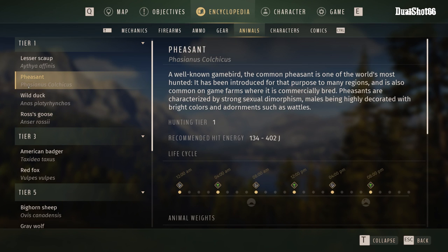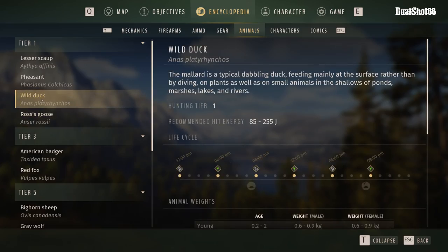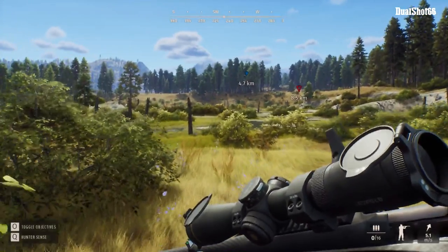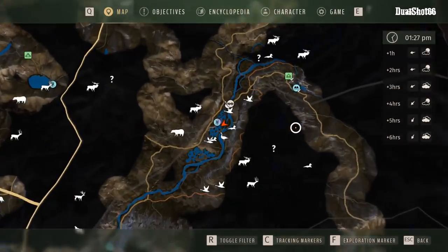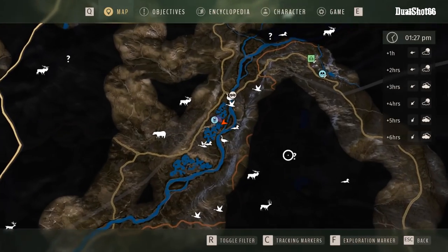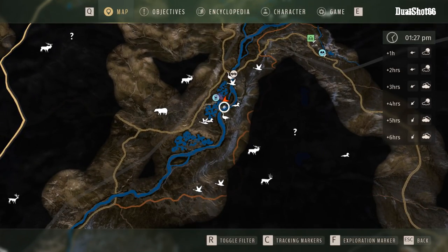So if you are doing the story quest, there is a mission which is Wild Duck — you have to shoot like three Wild Ducks or something. Right here in this area you will find Wild Duck, Lesser Scarp, basically pretty much all the birds that you possibly need to hunt.